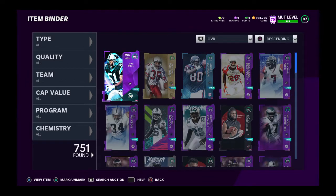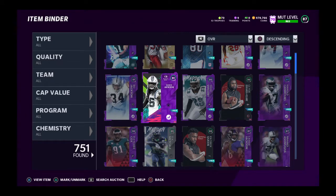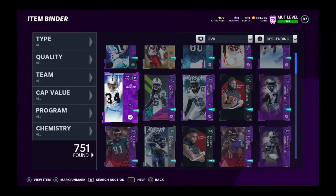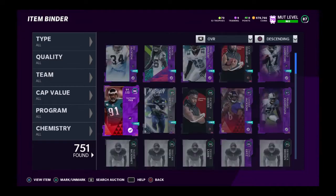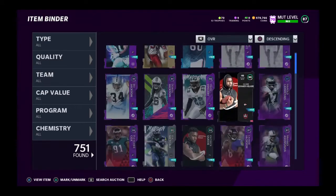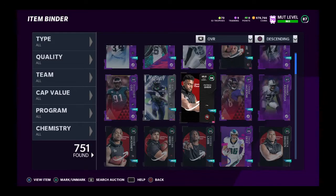Next — how I got some free players. This one cost me 13, this one's free, this one's free. I did the Legend Solo, got Bo Jackson, and upgraded him with training. Simple as that — that's how you get some free decent overalls.